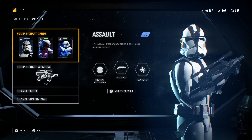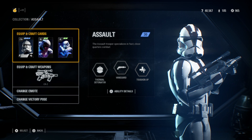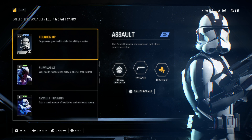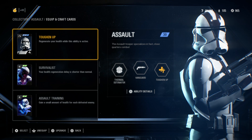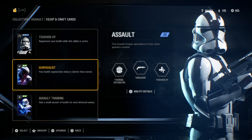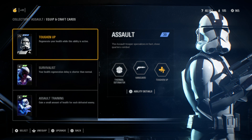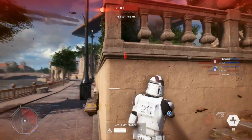Let's start off with Assault. The Assault class is actually the most tanky class if you use the right Star cards — it's actually more tanky than the Heavy. If you use Toughen Up and Assault Training especially, these are the two that give you the most tankiness in combat. Toughen Up is really good because it's basically the adrenaline stim of Battlefront 1 — you click it and you get health back for all the time that you are not taking damage.